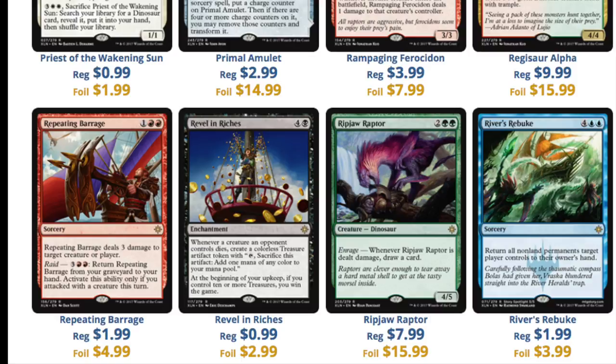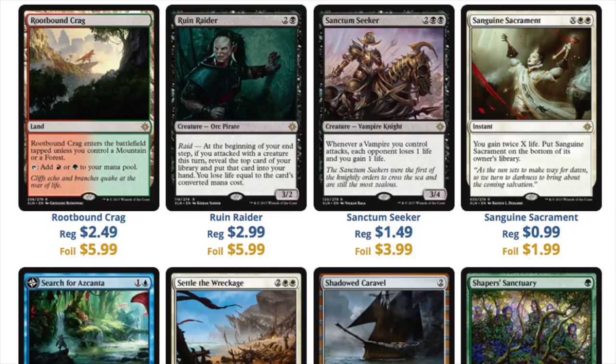I mean, let's take the $8 Ripjaw Raptor, which is a pricey card. I look at it and I say to myself, this has no modern playability. Like, it just does not. You just cannot play this — you would be laughed out of the convention center pretty much. At four mana? Like, people are doing things like Eldrazi stuff at four. Death's Shadow costs one, and it's bigger and better.